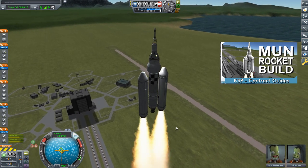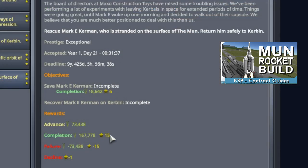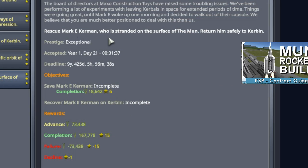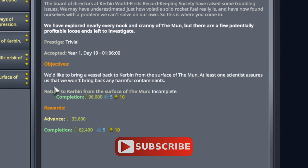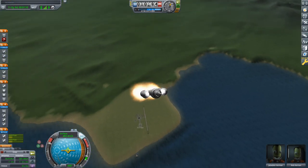A quick reminder of our two contracts. Contract number one is to rescue Mark E. Kerman, who is stranded on the surface of the moon, and return him safely to Kerbin. We have a second contract to bring back a vessel to Kerbin from the surface of the moon, and this vessel will be doing exactly that.